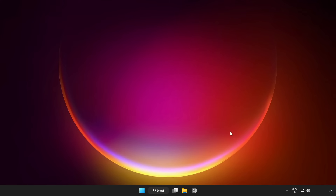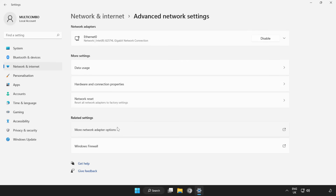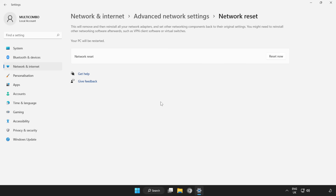If that didn't work, right-click Network. Open Network and Internet Settings. Click Advanced Network Settings. Click Network Reset. Reset now.